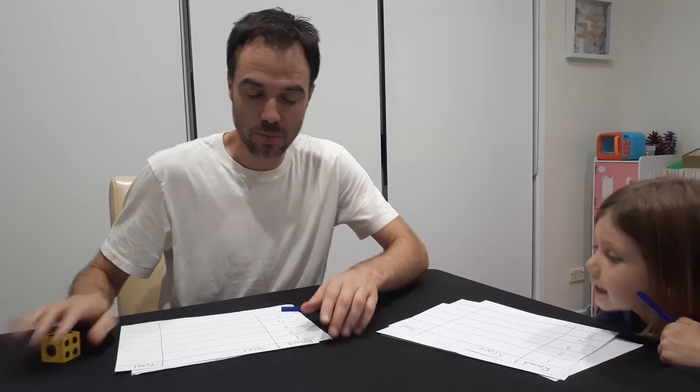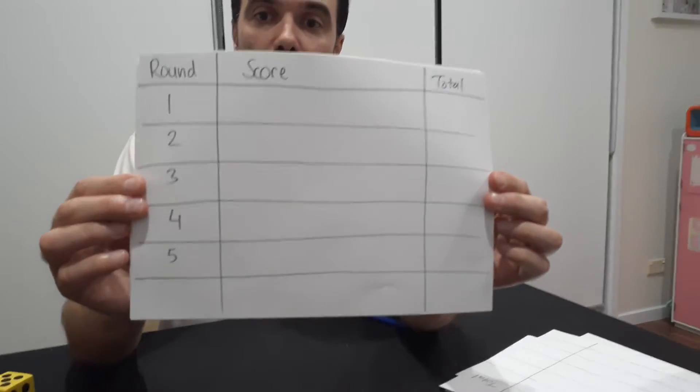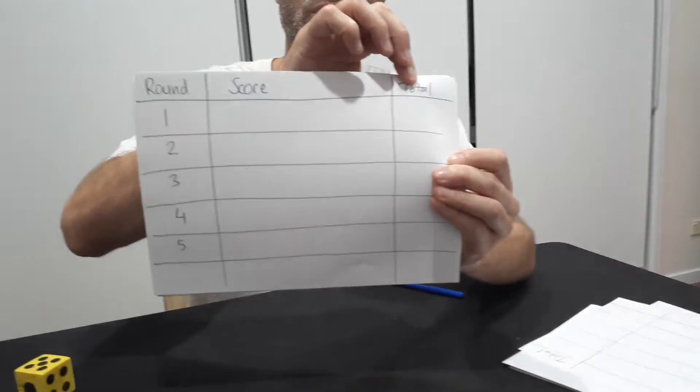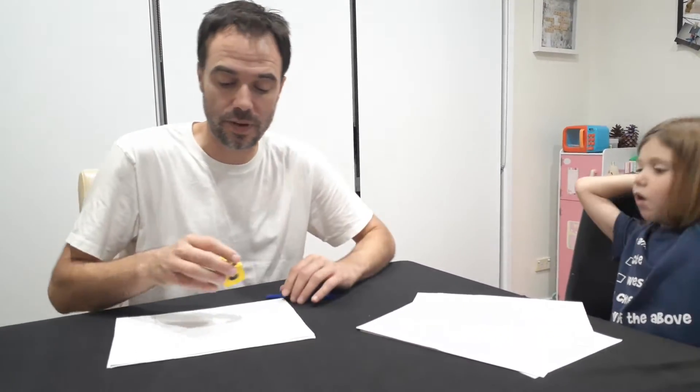The way it works is we've ruled up a table for each of us that looks like that — three columns: round, score, and total. We've decided to play five rounds. That's the way we normally play. Some people play ten rounds — you can extend it, you can shorten it, whatever you see fit.